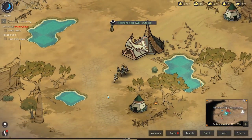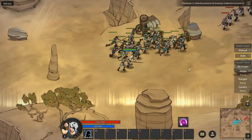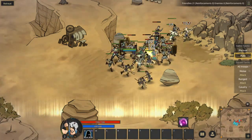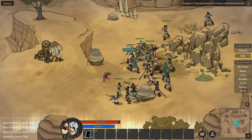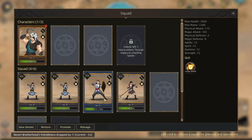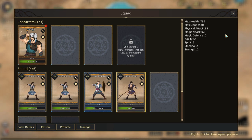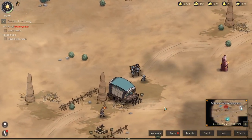We can only recruit once per week, so we grab some Nasir farmers here and can go back to the eastern outpost for another recruit. One important thing this game doesn't tell you from the beginning: XP for battles is split between all squads that participated. So we're kind of maxed out for now until we amass greater combat successes. We get less and less XP for each fight as it gets distributed around. Our troops are level four and six — that's actually pretty fast leveling.